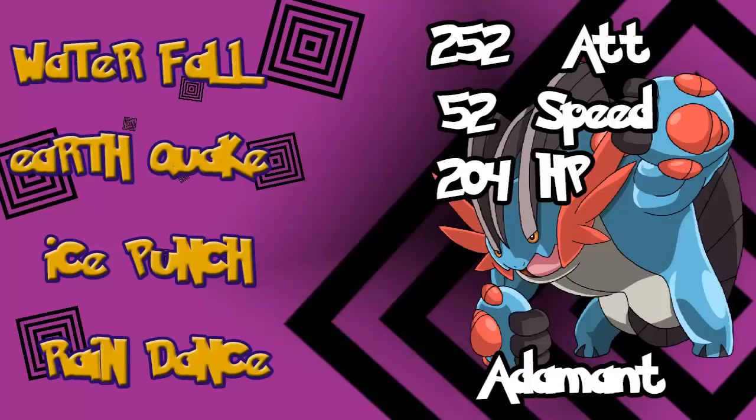For stats, it gets a little tricky. Obviously you want to max out Attack — that's obvious — with an Adamant Nature. But here's where it gets tricky: you want to give it 52 points in Speed, because that is just enough for it to outspeed Greninja in Rain with Swift Swim activated. His 70 base Speed becomes 140. The rest — 204 points — go into HP just to bulk him out. You could go max Speed, but as soon as your Rain wears out, your Swampert is basically garbage.